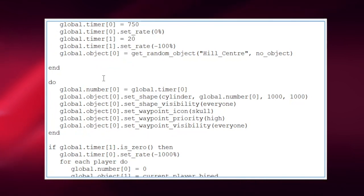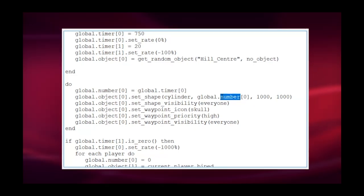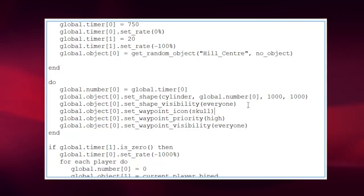In the next function, this basically handles the waypoint itself in motion. First we set global number 0 to equal the global timer 0, which calculates how large the cylinder is as it shrinks based on the time. Which we then pass through as a variable into the shape as the radius. So that's why it's shrinking. We also set the visibility of the shape so everyone can see it, give it a little skull waypoint so people know where the center is, and set the waypoint priority to high so you can see it from wherever you are on the map.